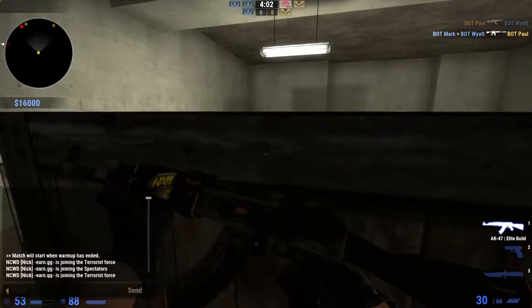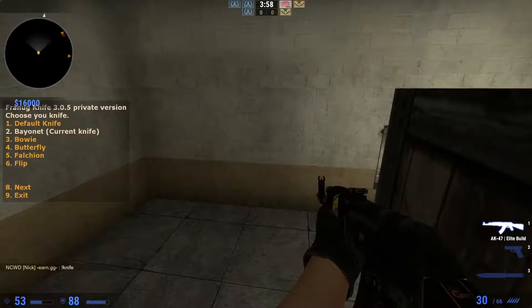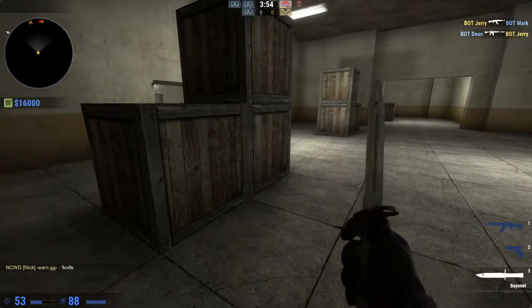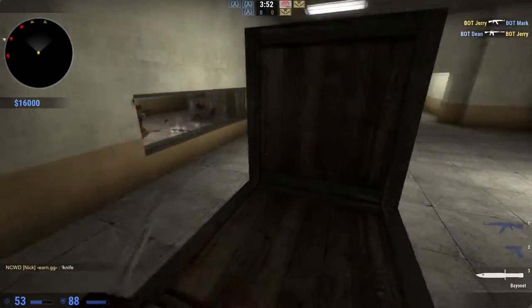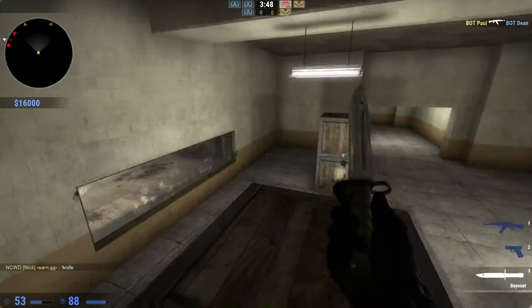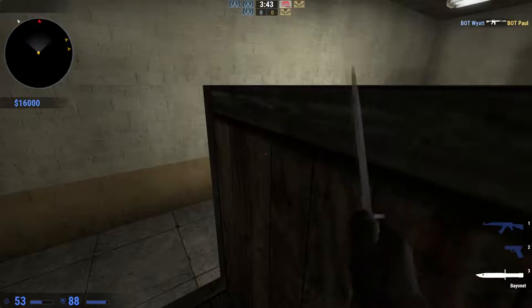What you're going to want to do is type in exclamation point knife. Let's go for a bayonet right now — boom, bayonet. Now you're not going to be keeping these; this is just to test out skins. Like if you're looking to buy a bayonet autotronic, here you go, just test it out right here.